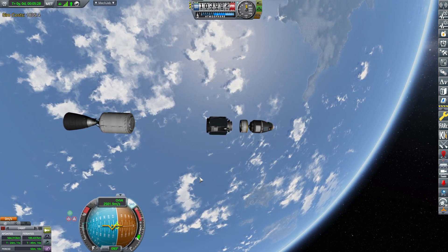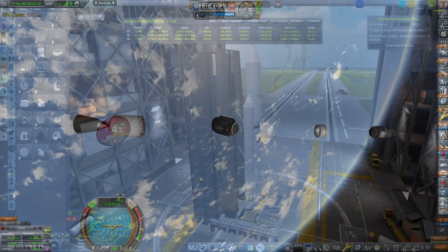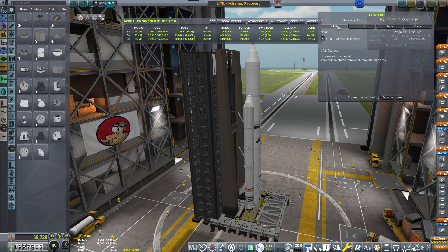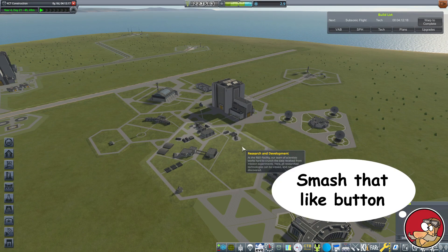Let's decouple this and test the two payload components. Can we control the docking module? Yes, we can — look at it go, beautiful! All right guys, one final addition and then I'm going to be launching it for real. Thank you very much for watching. Like if you liked the video, and I'll see you in the next one!